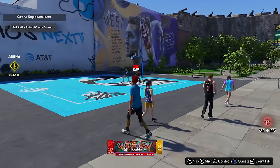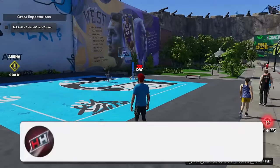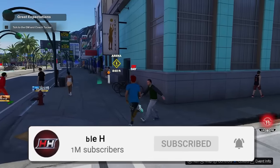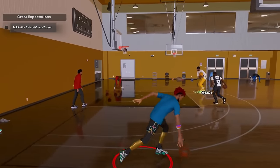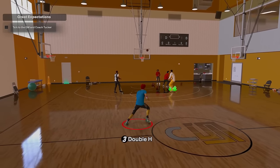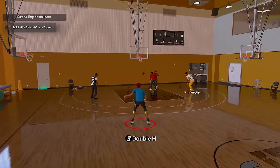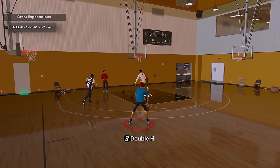Another thing we need to talk about is where to practice your dribble moves. There are a lot of garage courts around the city but they're usually taken by other users. Good places to practice are the art of shooting gym - the best thing about it is there is no stamina or adrenaline, so you can really learn a lot of moves without having to wait and regain your stamina, and just dribble around and mess around with combos.